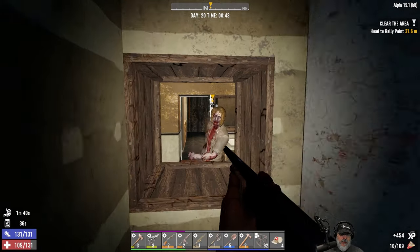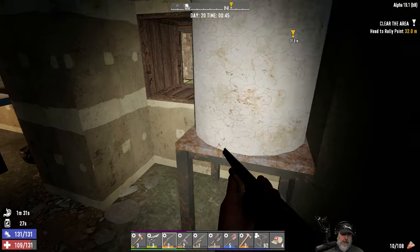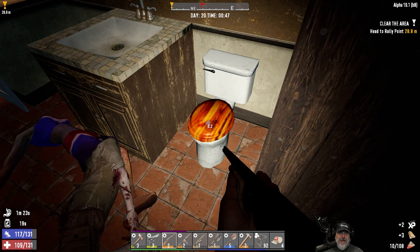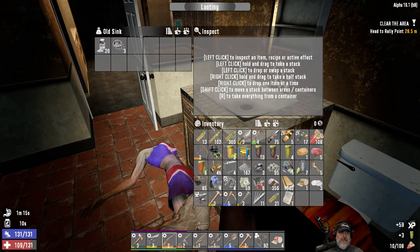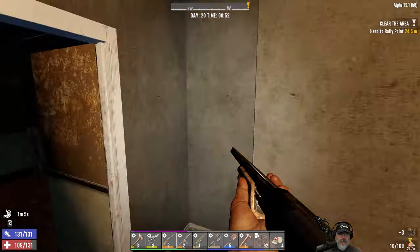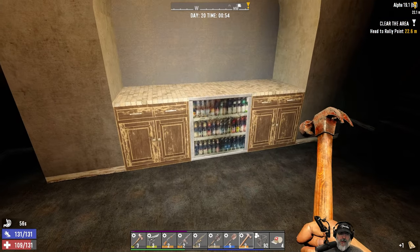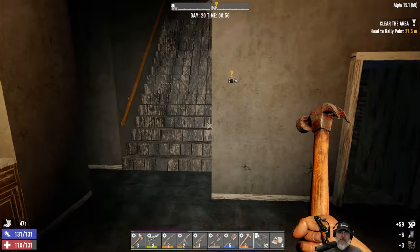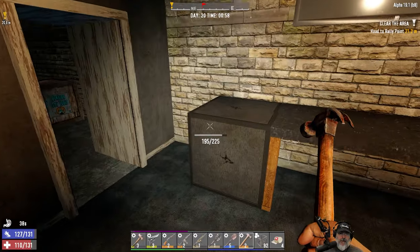I wonder when they're going to update the cheerleader model - she's been the same for a very long time. Sounds like we have a zombie outside too. I think we're going to bust through this way. We have dirty water - we'll take it. Let's grab that cabinet. Nothing there - I think that's just the zombie outside. Oh, we got some black strap - nice.